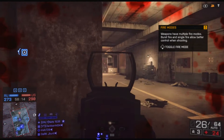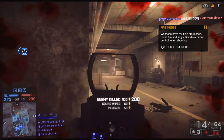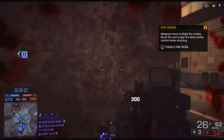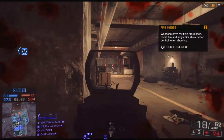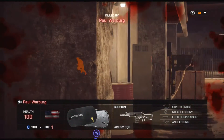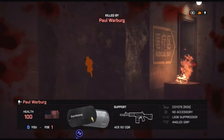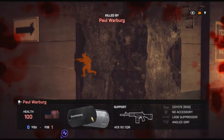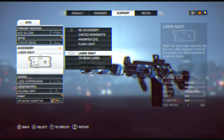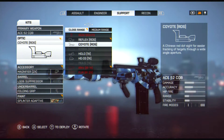Now each of them has a slight difference, but overall they do 34 damage. For most primary weapons — and by primary I mean assault rifles, carbines, LMGs, and PDWs — they usually do a maximum damage of 25. But there are very few weapons that do 34 damage. To be precise, there are actually six of them.